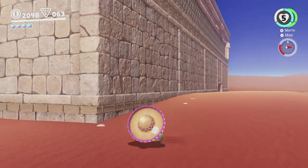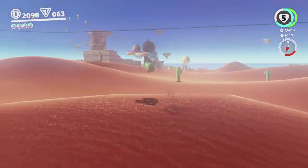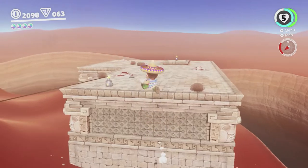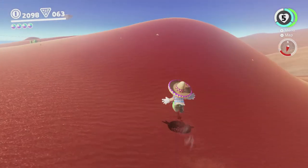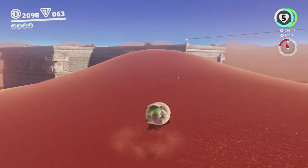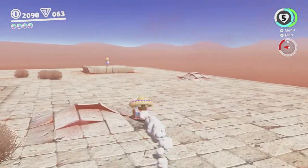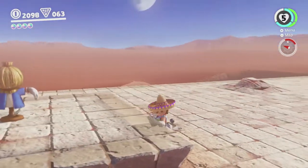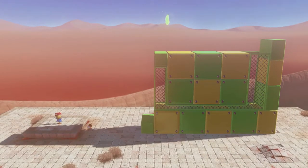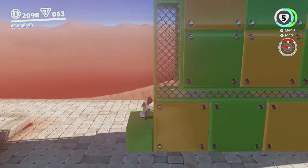There's another quest that you do over in this corner but they're not there yet either. On top of the building there's something else we can do, so we're just gonna climb up there. Here's another timer challenge — this is the kind that you don't get Cappy for, so it's a bit harder. There's a moon up there, and basically you're supposed to roll, so the fact that we can basically only roll is sort of helpful, but sort of not.